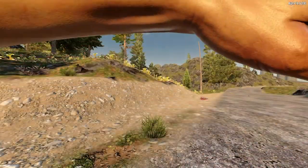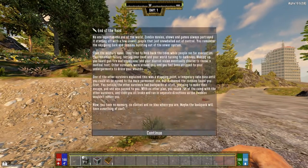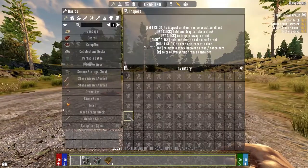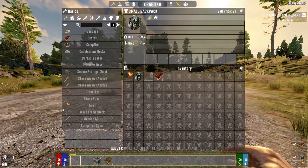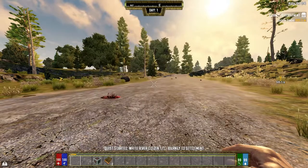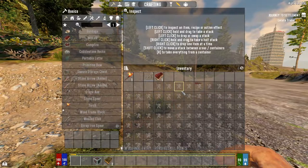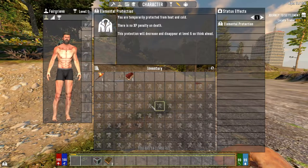Alright, here we go. We got a city right here actually, just a little welcome letter there. First things first, let us unpack our backpack here and equip this smaller backpack. We have a bigger backpack now, and how the inventory system works in this game is as you construct more backpacks, your inventory will increase in size.